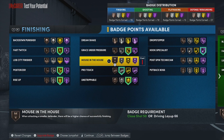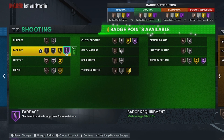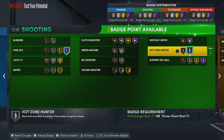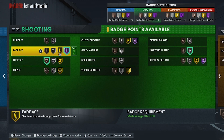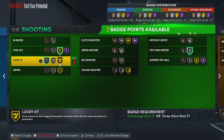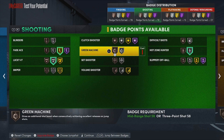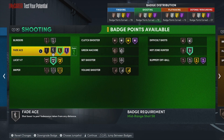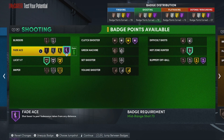For shooting badges, we're going to use most of our badges for fade ace. Then we can go hot zone hunter, and maybe lucky sevens on bronze depending on the game. You could get away with gold if you want, but it's completely up to you. You don't need hot zone hunter, but if you're taking fades you might as well use it. Our mid-range is only 79 but with our close shot being high we can get it done — post hooks and fades, we're going to be on those.